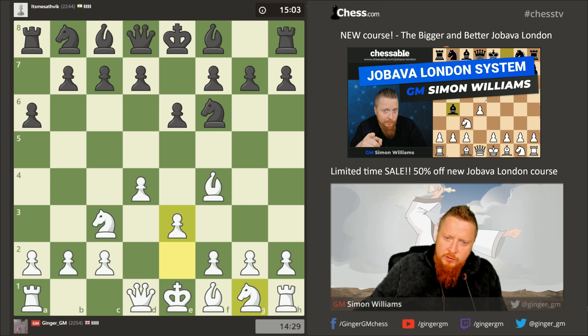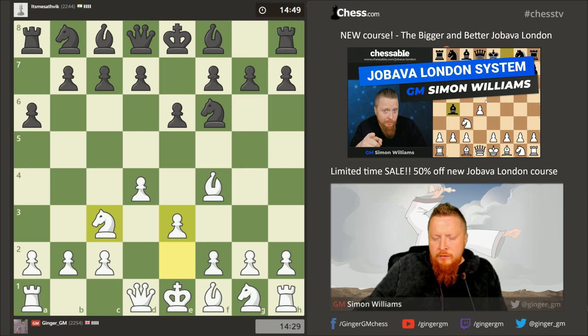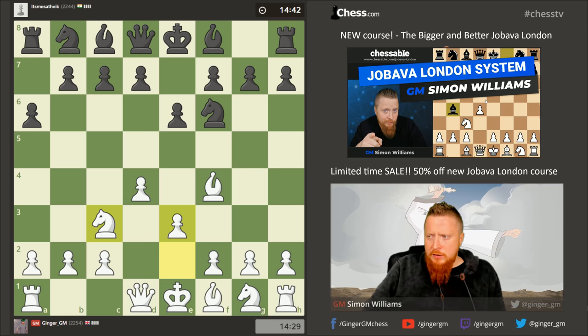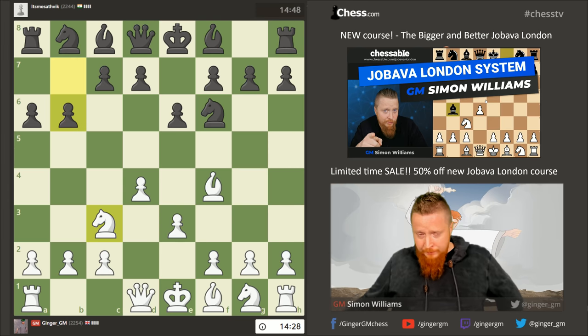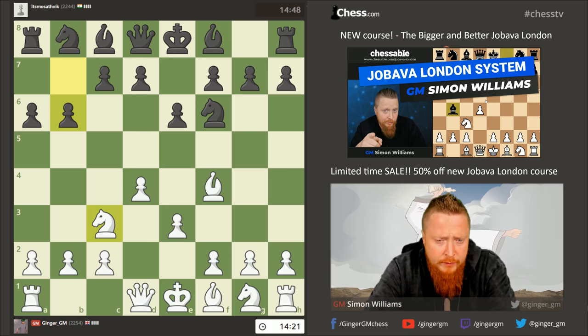People say it's the Veresov — no, it's not the Veresov where you put the bishop there; completely different little subtleties make a big difference. It is a bit like the London but it's not, because you don't have a pawn on c3, you have a pawn on c2. It's a very interesting new opening, very solid, and lots of top players have been playing it — Magnus on multiple occasions, Richard Rapport, Jobava of course, and Karjakin.